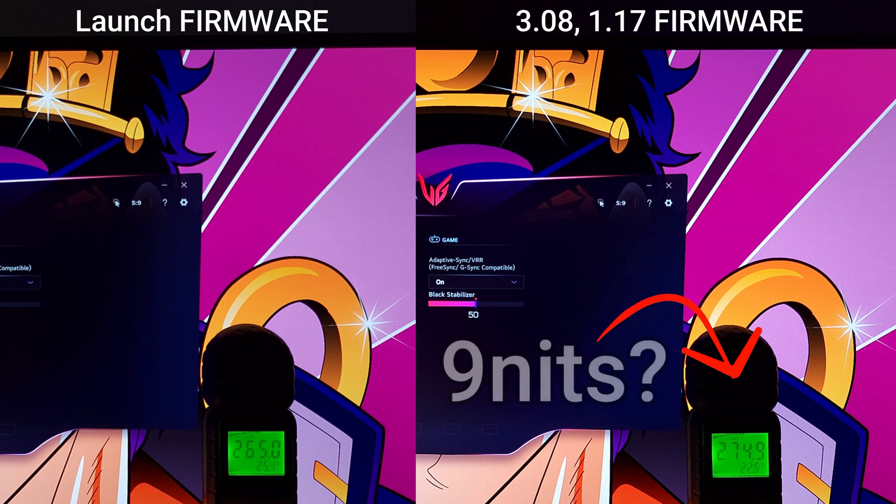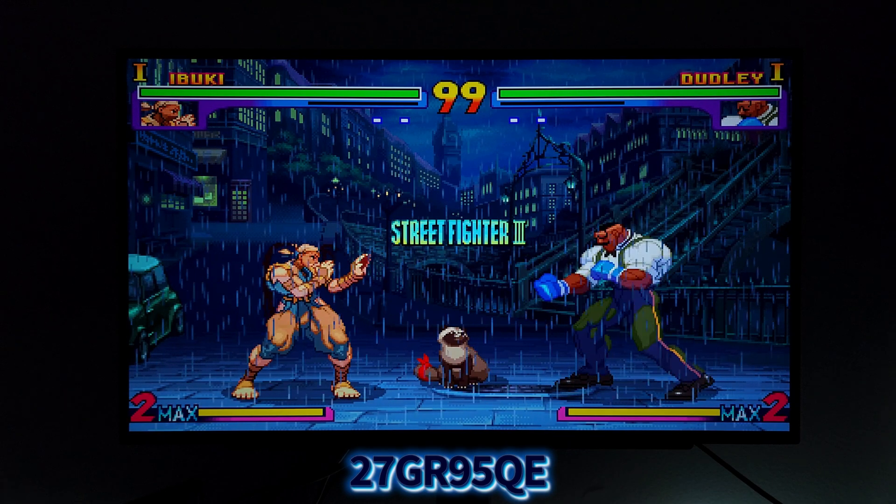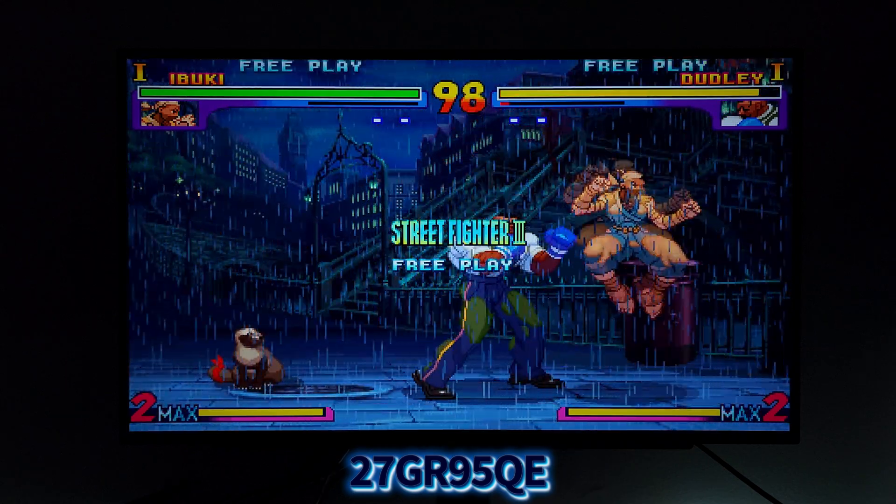The first thing I did was test vivid mode. As you can see here on my wallpaper, in vivid mode from the launch firmware compared to this new update, there's about a 9-nit increase in total picture brightness on vivid mode. Every little bit counts and I really would suggest you update your monitor to get that new 9-nit power of brightness increase.